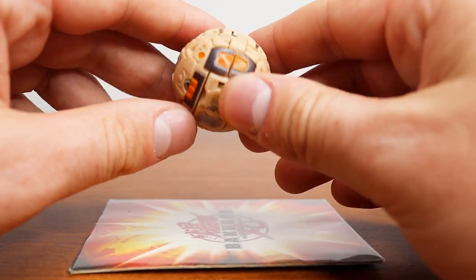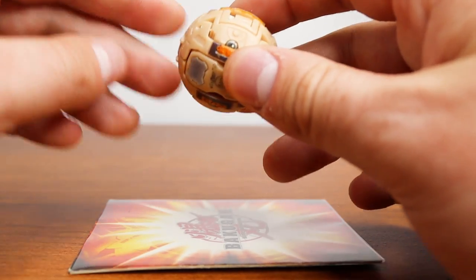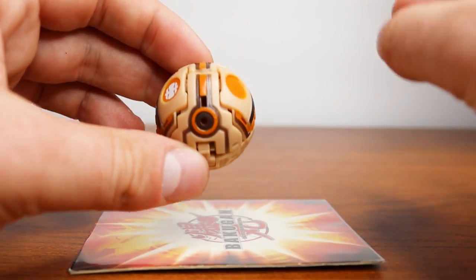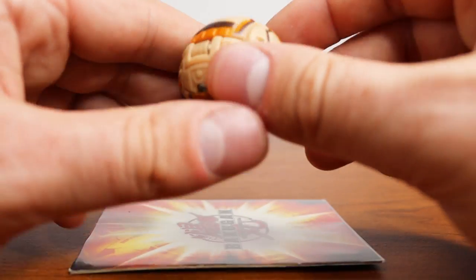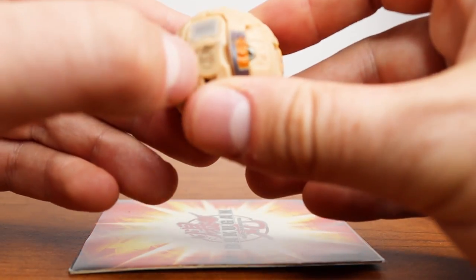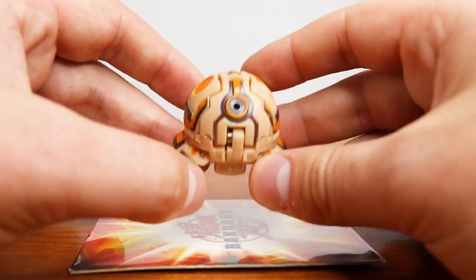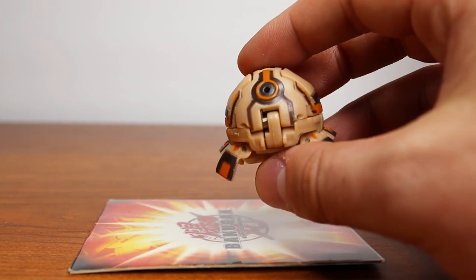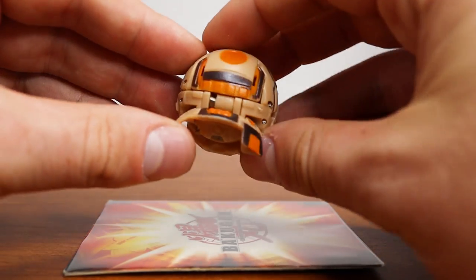Up next on the list is Subterra Kordam, which is Jake's Guardian Bakugan in Season 3, Gundalian Invaders. Personally for me, this is when Subterra started getting a little repetitive. Kordam has an interesting color scheme — we keep the tan but now we've got this darker brown on orange, which I really like. The design is nice with a very DNA-esque pattern. But the feet open in almost the same exact way as Wilda's and Hammer Gorum's, which starts getting a bit old.